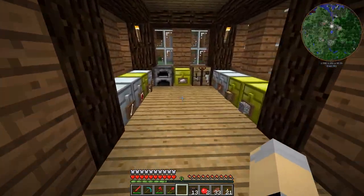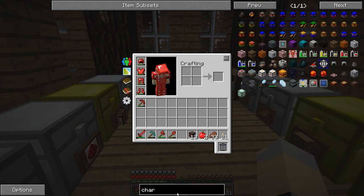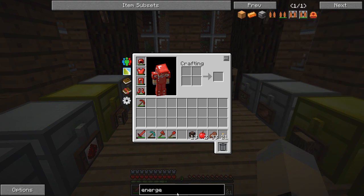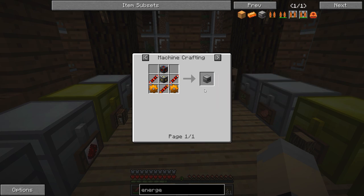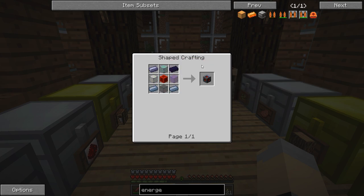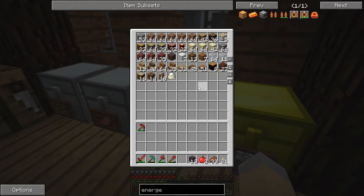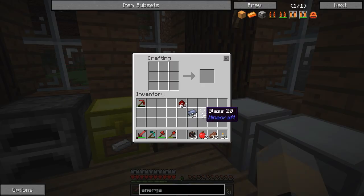We also need a way to actually charge that. I believe it is the Energetic Infuser — this guy right here — which charges items with RF. There are a few things we need for this. First and foremost, we're going to need a leadstone energy cell. That's relatively doable — need some redstone, need some lead. Let's make a redstone block. And I believe it's that — yeah, leadstone energy cell frame.